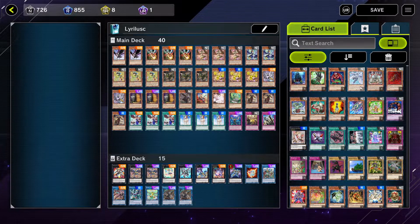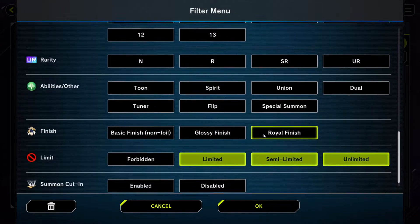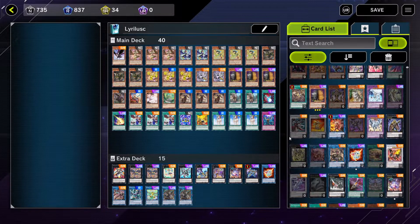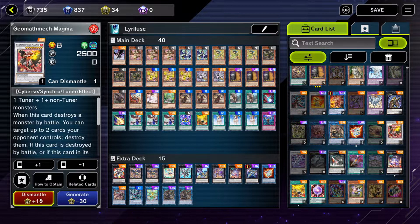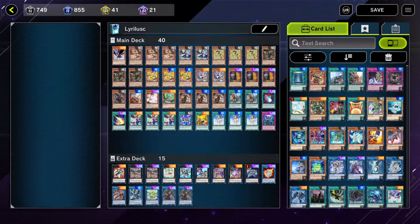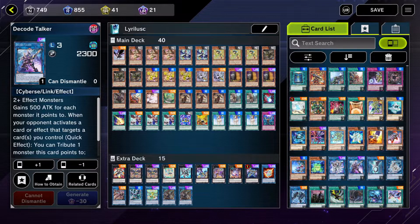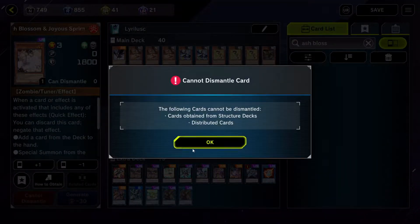These should be familiar to any Duel Links players watching. What separates this game from Duel Links though is you can actually craft any card you want. For example, if you wanted to craft an Ultra Rare card, it would require 30 Ultra Rare crafting points. You can get 10 UR points by dismantling a UR card you've obtained. Sometimes you'll obtain a card with a special shine to them — these cards can be dismantled for 15 points rather than 10. You cannot dismantle the cards the game gives to you, such as cards from starter decks or bundles. You can dismantle any card that you pulled from a pack or crafted. You can also obtain crafting points from completing solo missions or the pass.